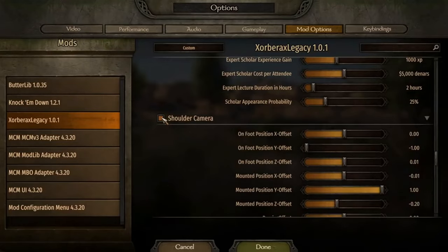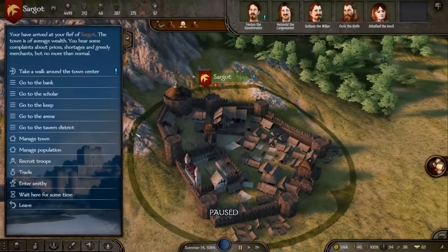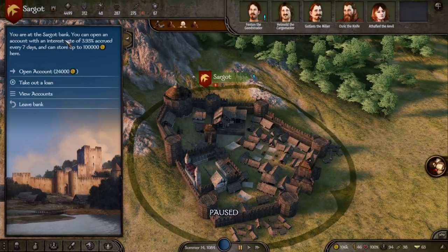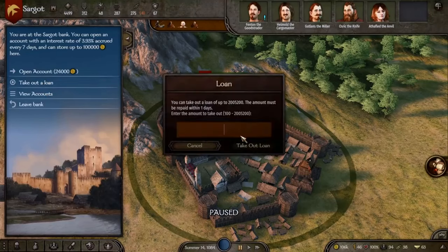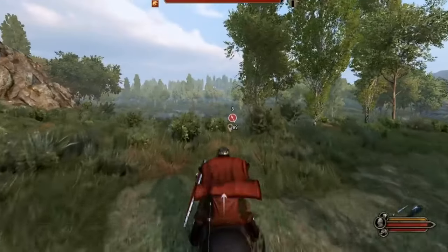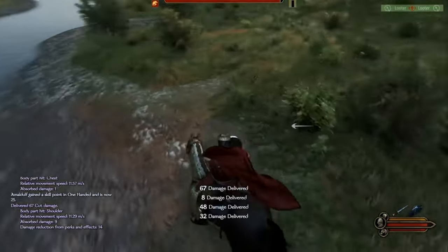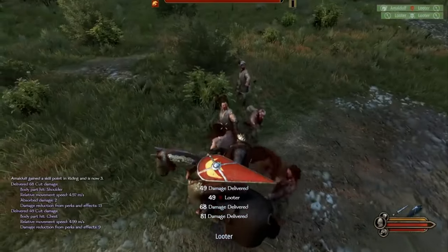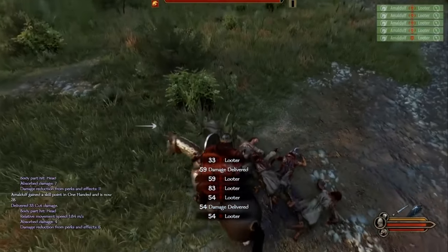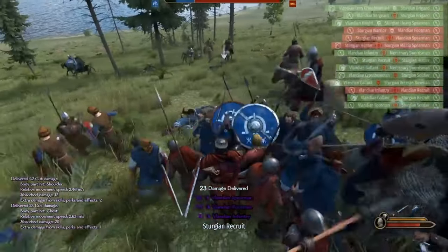Next up on the list is Zorbarax's Legacy mod pack, essentially a big collection of mods that adds a huge amount of variety and enhancements to your Bannerlord gameplay. It includes Banks of Calradia, which introduces banks to towns allowing you to maintain balances, take out loans, and earn passive income. There's also the Deadly Combat mod, which makes combat more lethal with hits to vital body parts causing instant death or bleed-outs, Deadly Horse Charge, Friendly Fire, and the Honest Work mod which lets you earn money through honest labour. Check the description for all nine included mods.